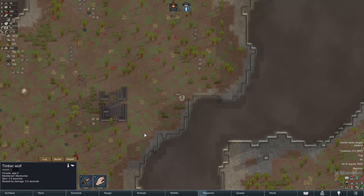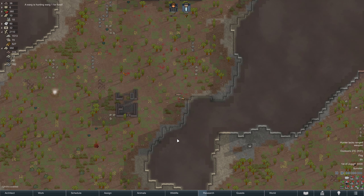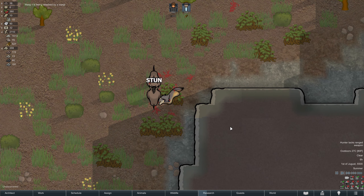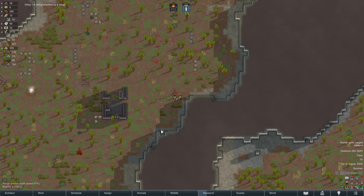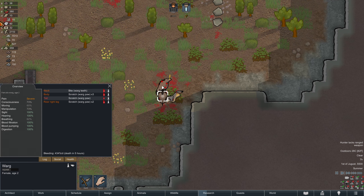Timber wolf revenge — oh, the warg's got this. A warg that was tamed for us is hunting another warg for food. Oh no, who wins — our warg or the wild warg? Our warg is going to be dead. That's unfortunate but that's the way it goes. Farewell warg one, we didn't give you a name because I was certain you were gonna die.